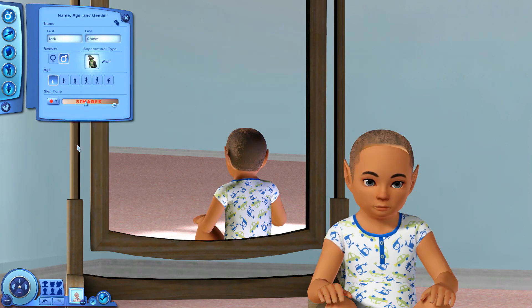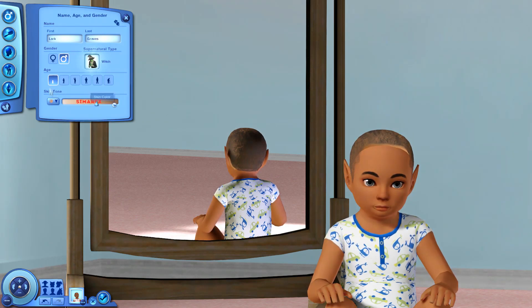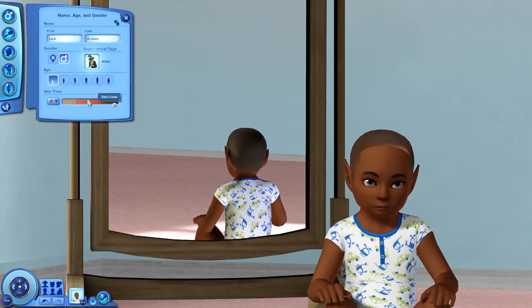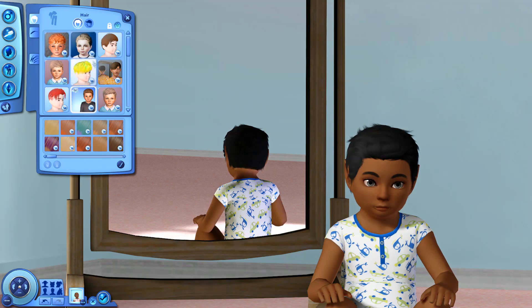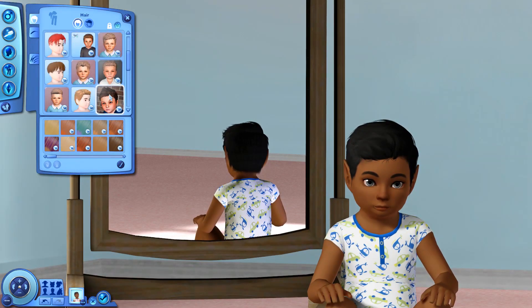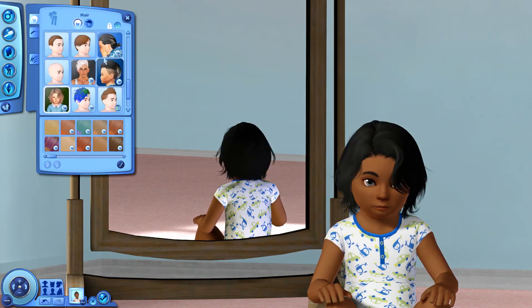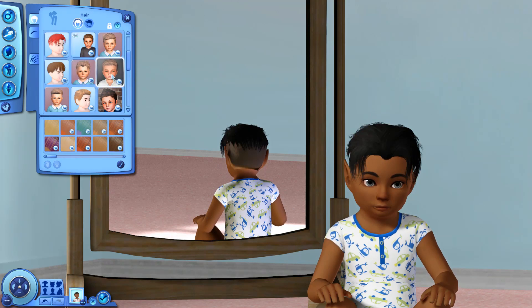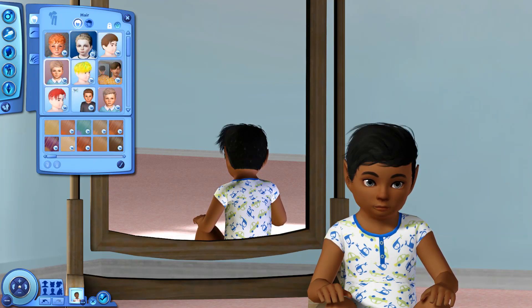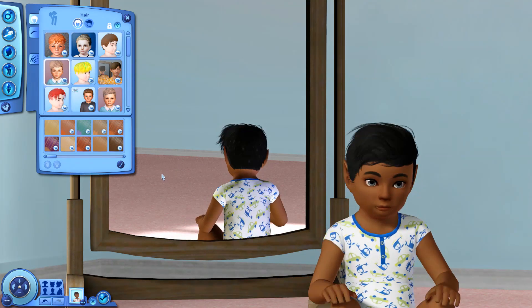Let's take him into Create-a-Sim quickly because he looks just like Sage - it is insane. His skin tone came out blue for some reason, and I want him to be the perfect mixture of both moms. First of all, what is going on with your hair - it looks a little weird. Let me put some dark hair on you. I feel like he'd obviously have darker skin because Poppy has darker skin and I want that to be incorporated.